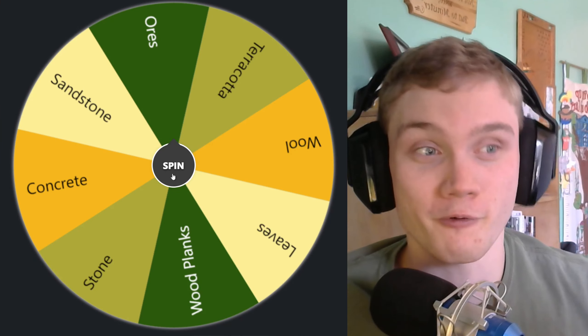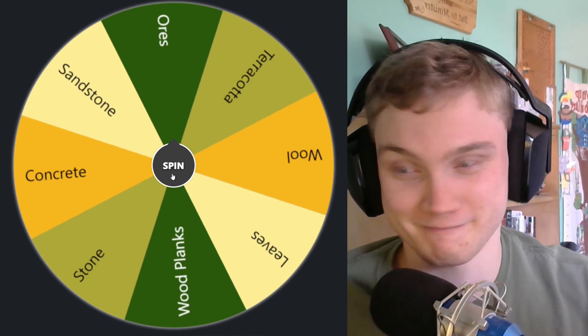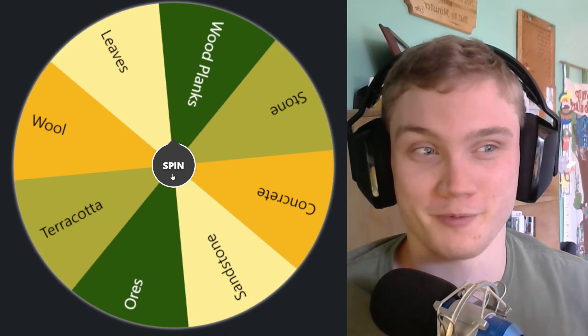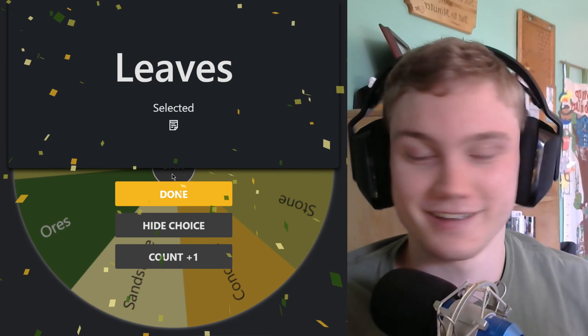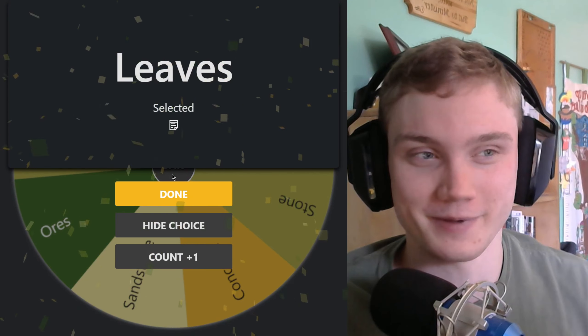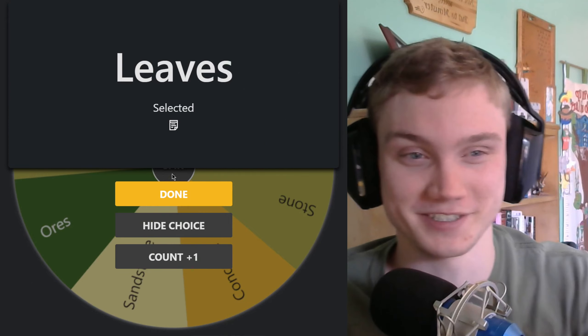Now we do this again for the branches — same thing, but now for the branches. Hopefully we get something that meshes well with ores, because that's going to be weird, although we do have access to the deep slate... Wait, the branches can be made of leaves? This is going to be one interesting tree.